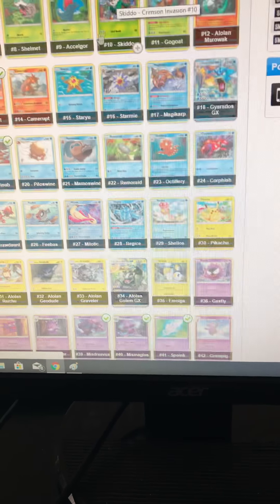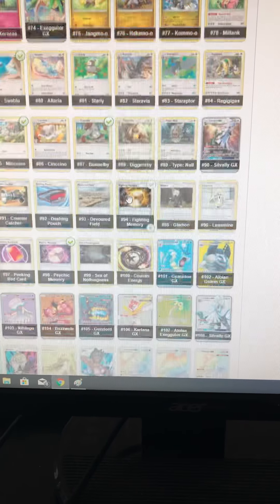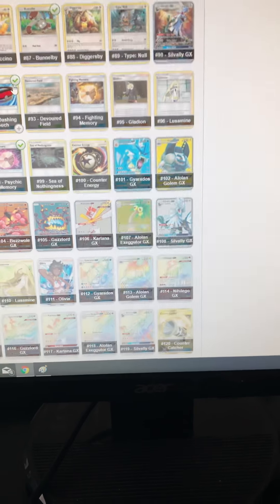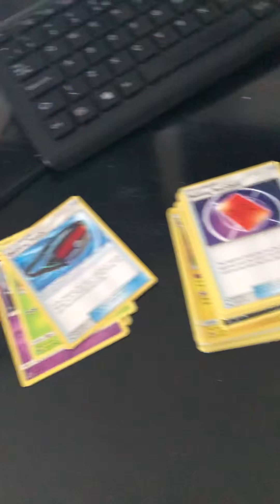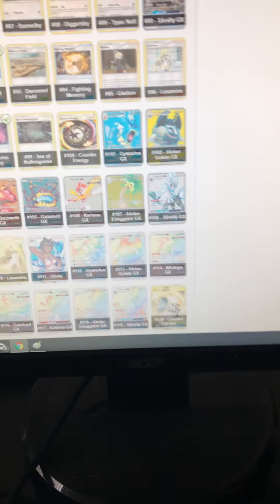We have another 39, so that's to go into the swap pouch. We have 92, Dashing Pouch. We have 97, Peek and Red card. We have 37, Horned.